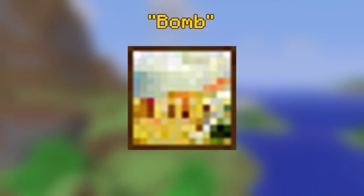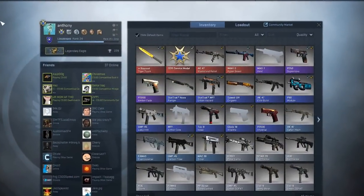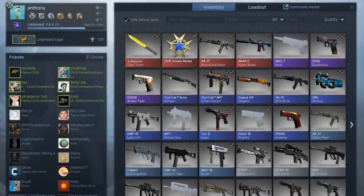The painting you see on screen was actually given the name Bomb in the game files because this is actually a painting of the bomb plant map Dust 2 from the video game Counter-Strike. By the way, I'm Legendary Eagle on CSGO if you want to play.